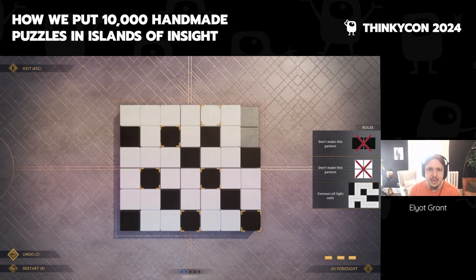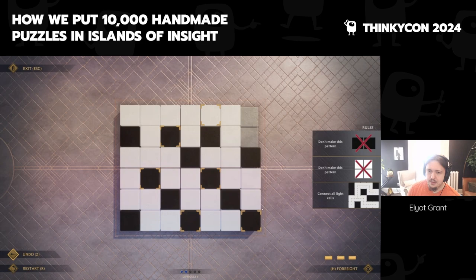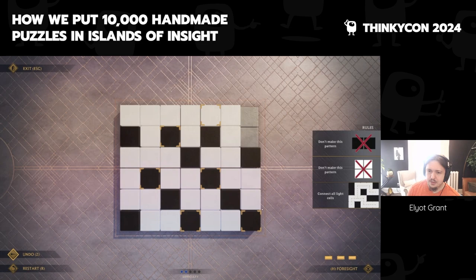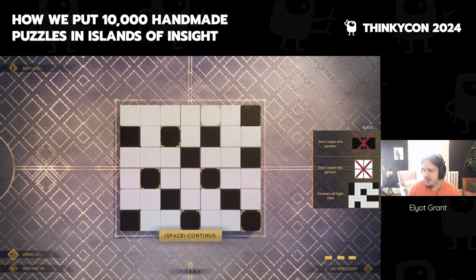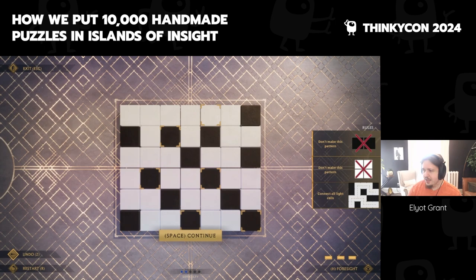Once you get to the higher difficulty levels, you start to require very difficult logical deductions to solve the puzzles. Once you solve a puzzle, you level up that puzzle type — you have masteries for every puzzle, gain experience, and when you gain enough you can do upgrades. You can also earn rewards for completing all puzzles in a certain area or completing a certain number. That's the general gameplay loop.